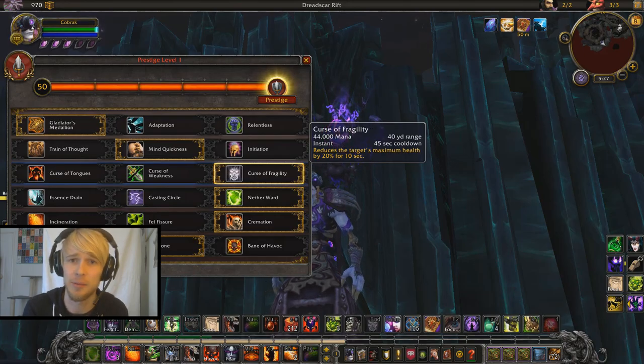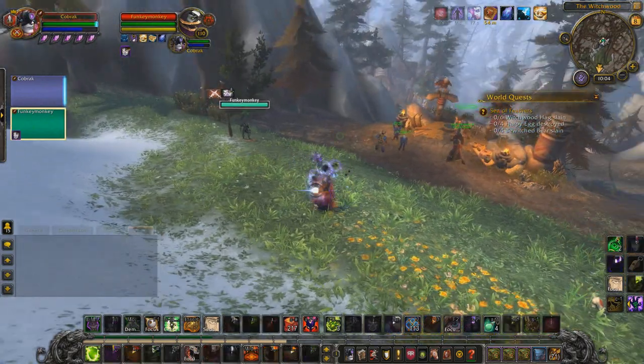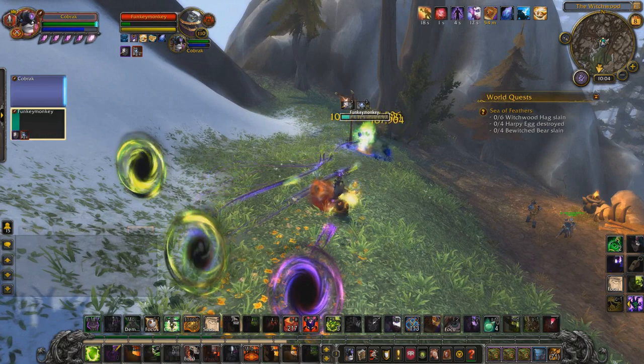Depending on what health they're currently at, the best way to use Case of Fragility is nice and early. Use it just as you're setting up your base damage. It should be the button that you press before you go ahead and pop Firestone and spam out the Dimensional Rifts.